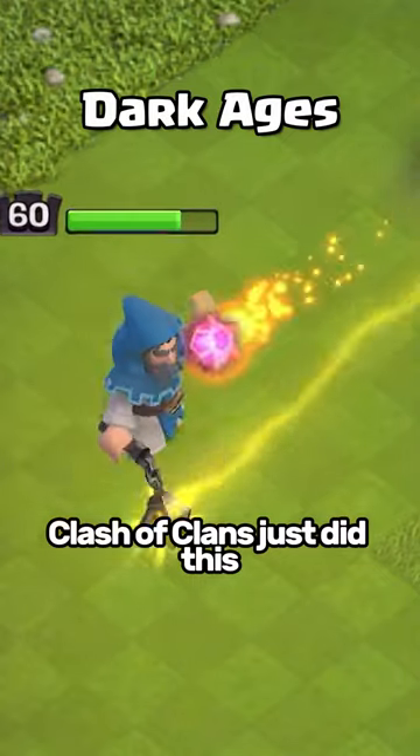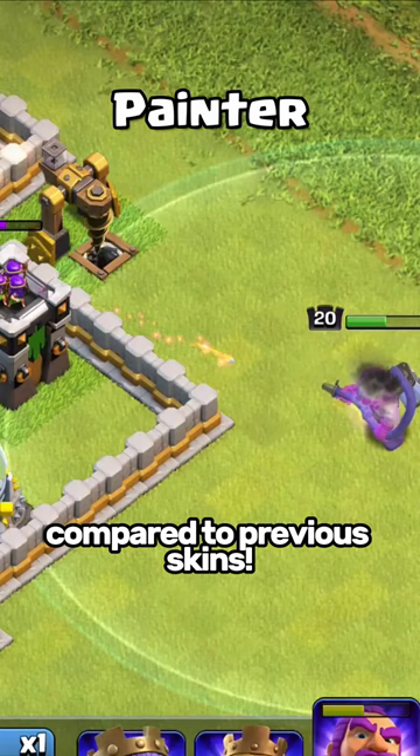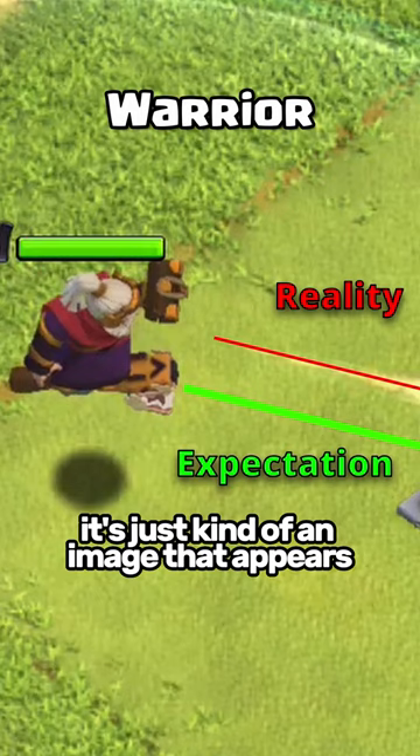Clash of Clans just did this so well with the new warden skin — they executed the attack effect almost perfectly. Compared to previous skins, on a lot of warden skins the bolt that shoots out of his staff isn't perfectly lined up, and it doesn't move with his staff. It's just kind of an image that appears and then disappears.